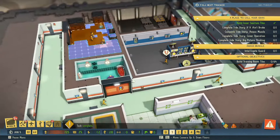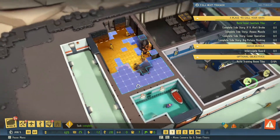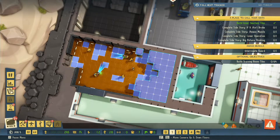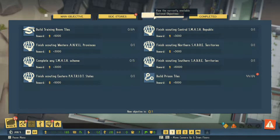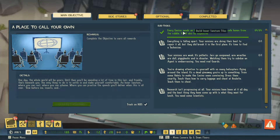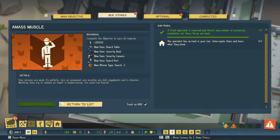Excellent - build the sanctum tiles. So we go to our tasks to get the money. Safe building in the sanctum - so we need to get technicians as well.